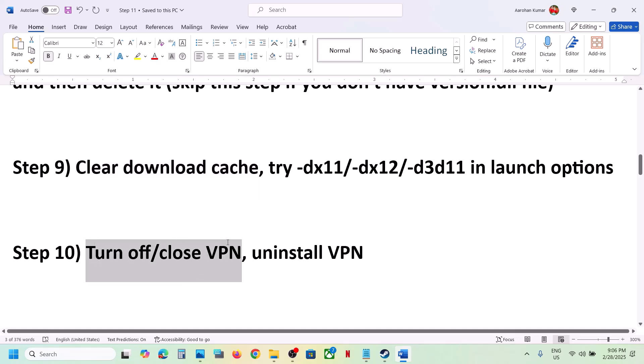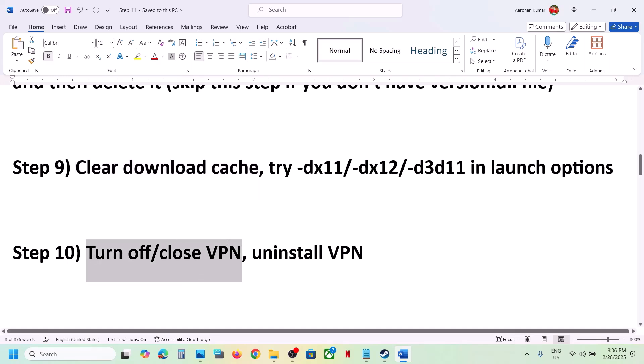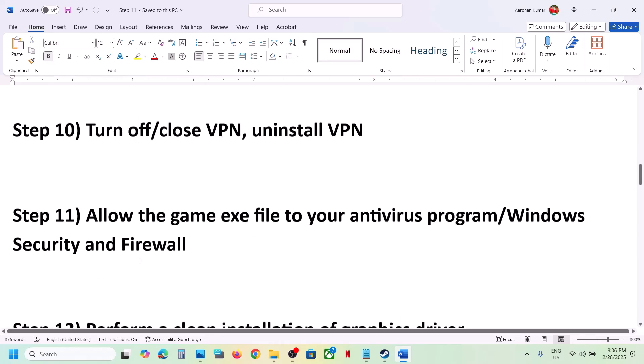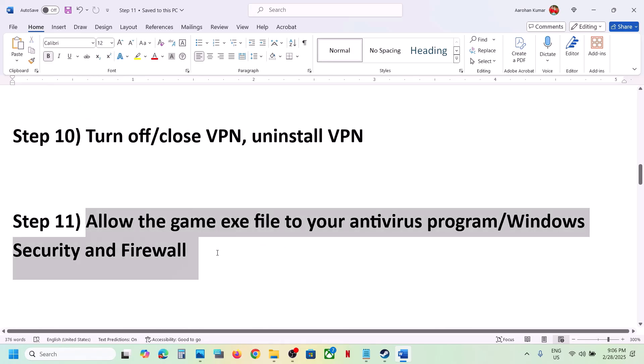The next step is to turn off or close your VPN. If you're using any kind of VPN service, close it or you can even uninstall it, and then check.